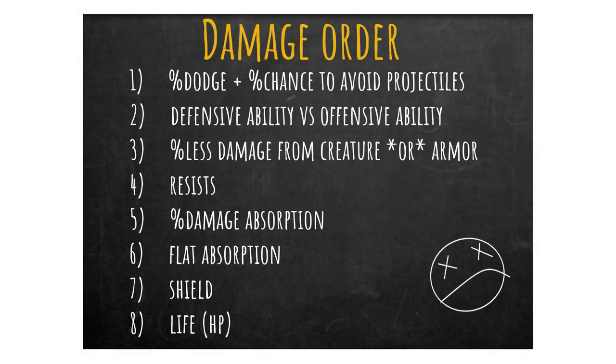What is the damage order? You can see life there at the bottom. This is an itemized list and it's in order, so if an attack hits you, it has to go through this entire list step by step before it reaches your life.